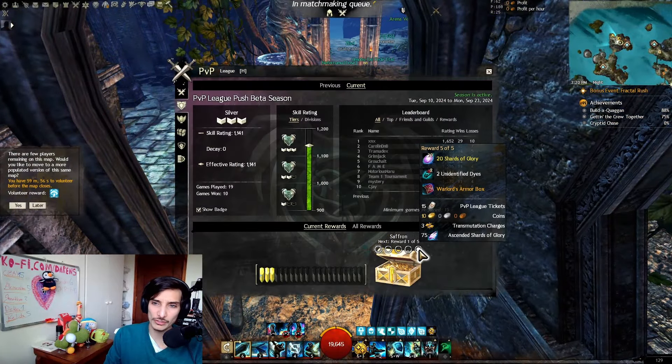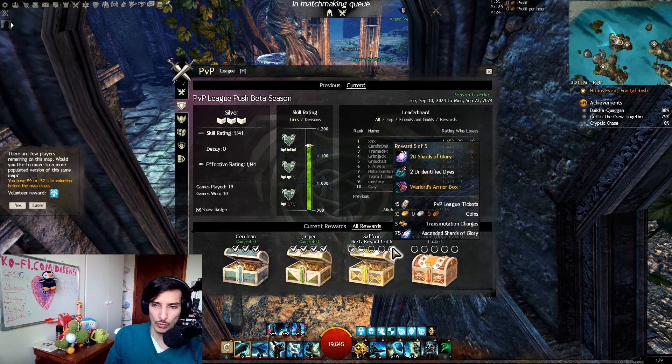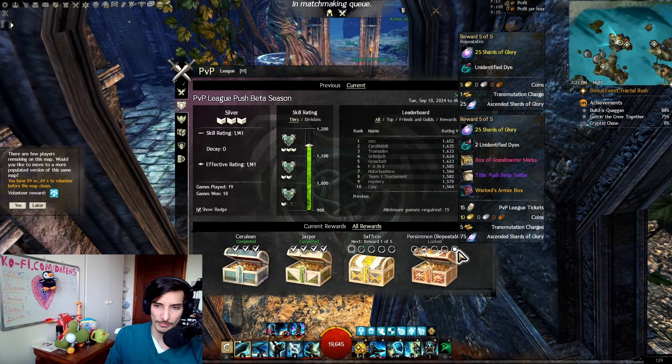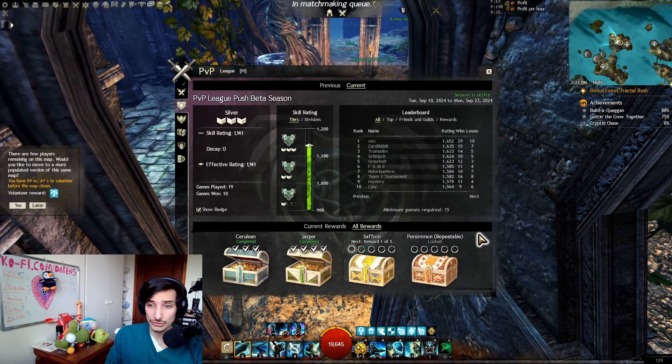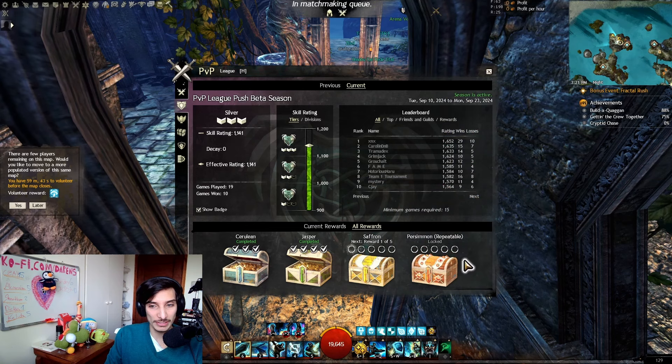This makes the gold per hour very good. In PvP you get actual gold by playing this, along with shards of glory, other materials, and reward tracks. You'll actually be getting a good amount of gold because of how fast the matches are.